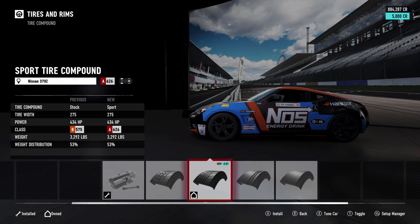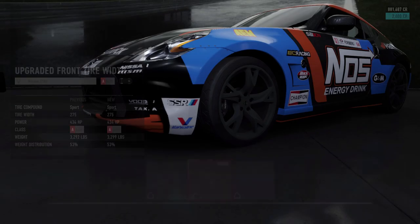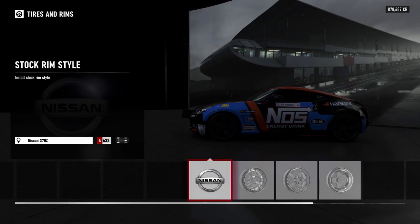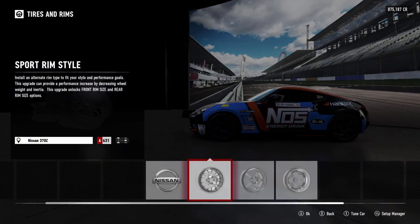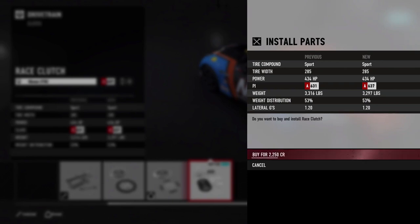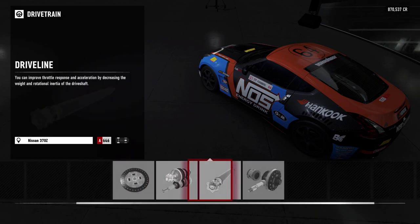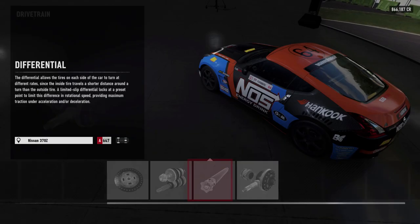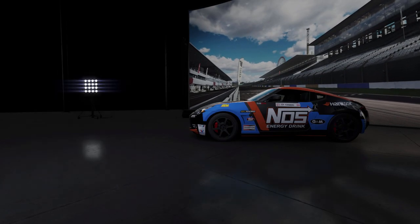We don't want drag tires — we want sport tires because we're gonna probably be running a lot of power out of this. We're gonna go 265s in the front and 285s in the rear. Trying to do a quick tune on this because I kind of want to get into that drift suspension. But we are going to leave stock suspension on first, see what the steering angle looks like from the front of the car, and then put the angle kit on and see if it makes a difference.